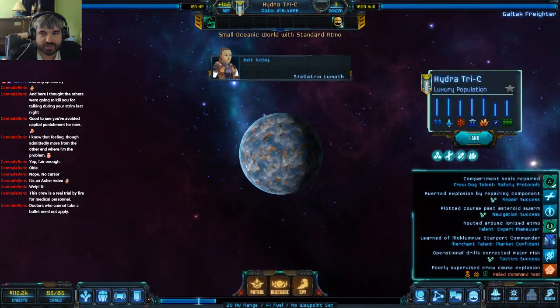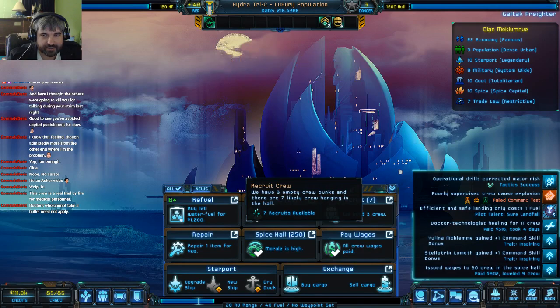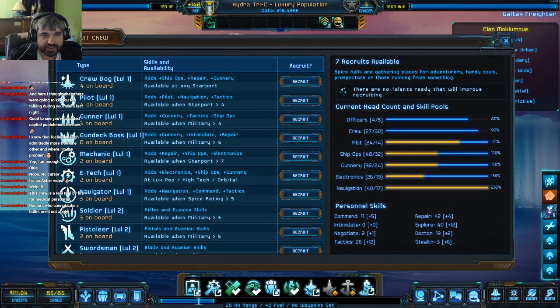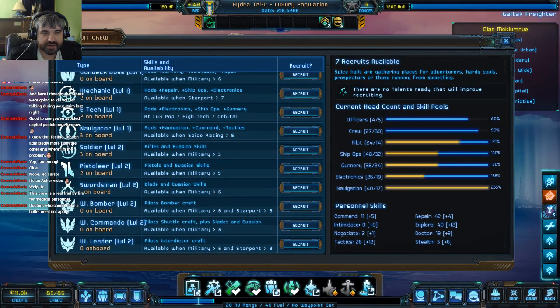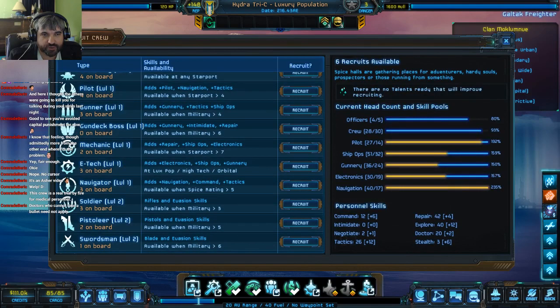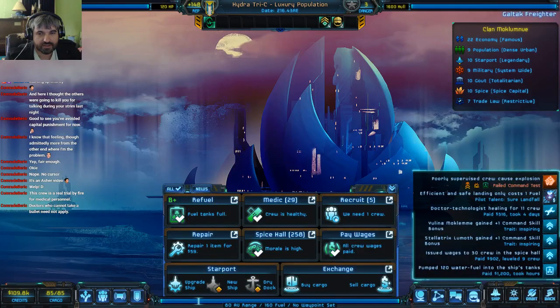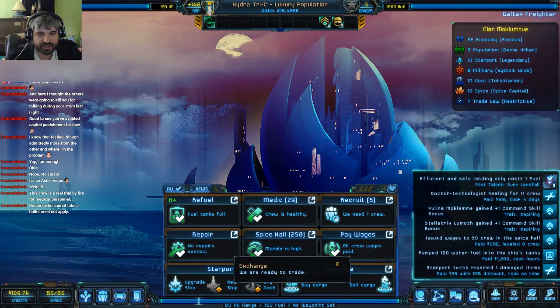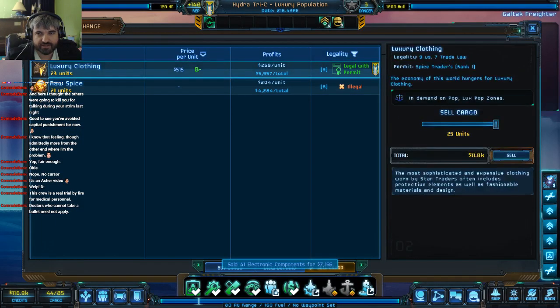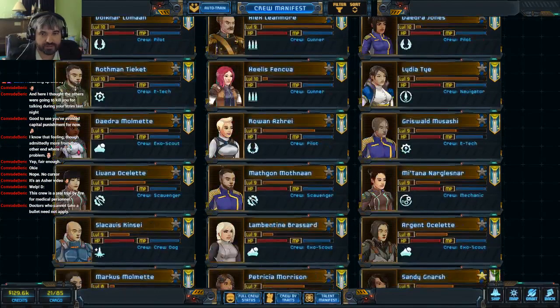Poorly supervised crew cause explosion — guys, come on. Eleven crew are injured. Economy 22 — really good. Here's the issue: we went from a few techs to a lot of techs here. I kind of want to recruit one of these since they're pretty useful to have. Maybe a mechanic as well, but I'm going to keep two slots free — one of those is for an officer. And secondly, if we come across a specialist that will give us some really exciting crew options, that's what we're going to take. For our crew here, two officers have leveled up and we have two newbies.